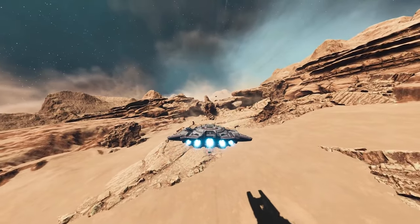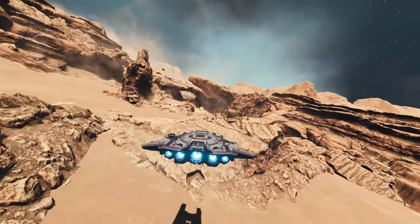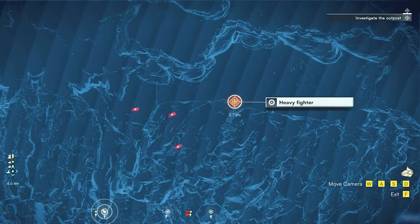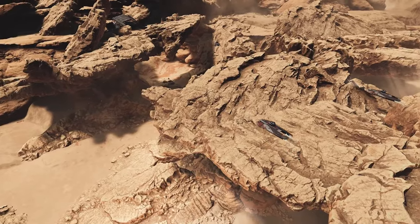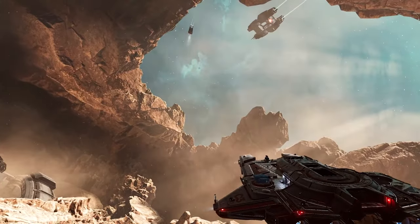Alright, we just arrived. There seems to be a jammer preventing us from jumping further. Let's make our way there and disable it. Using our sensors, we can tell that ships are patrolling the area. With some good positioning and teamwork though, I'm sure we can make our way past them undetected.